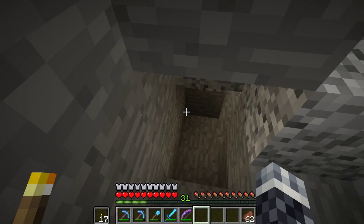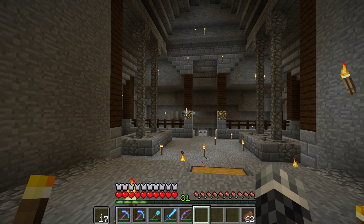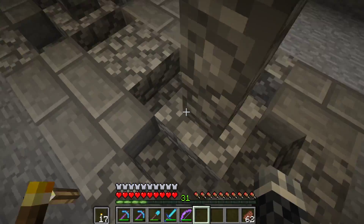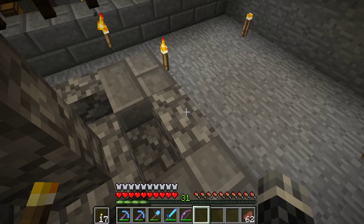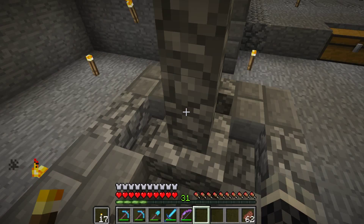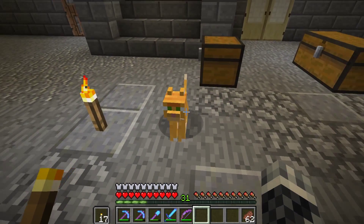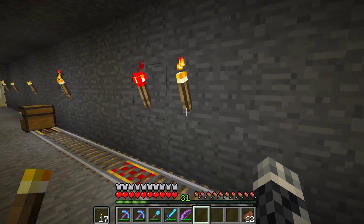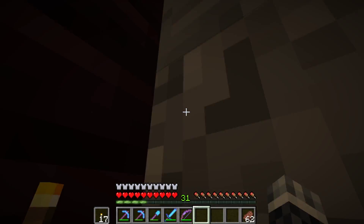And I've started on the zoo. In here I have cleared out quite a big circular room all the way down. We're going to put in glass chambers with all of the passive mobs and some — maybe all — of the hostile mobs, just as a goal. In here is the very special villager that gives me mending books, so we're keeping him nice and safe and will put him in here eventually.